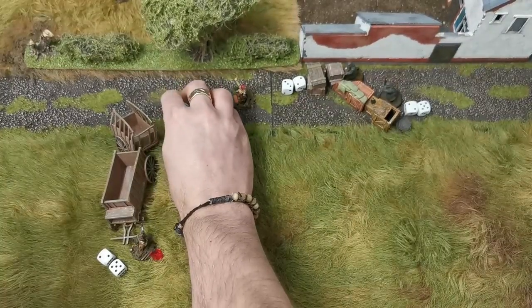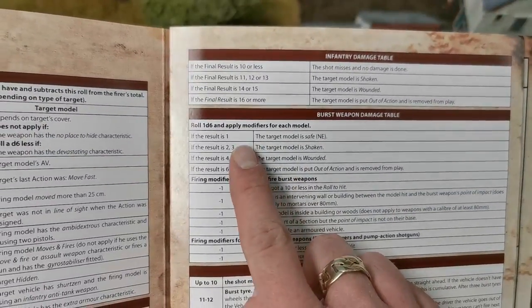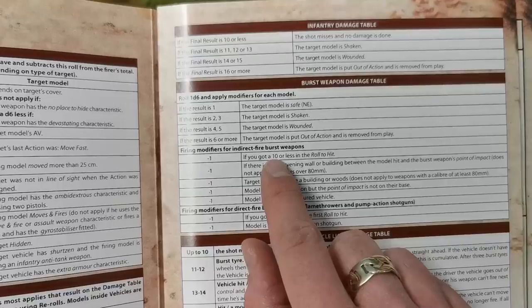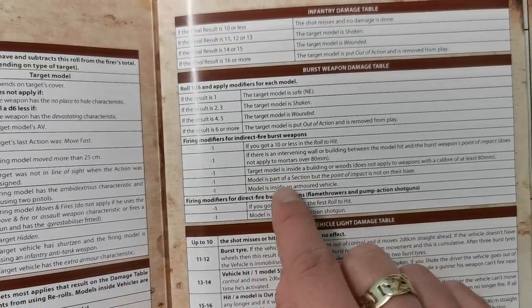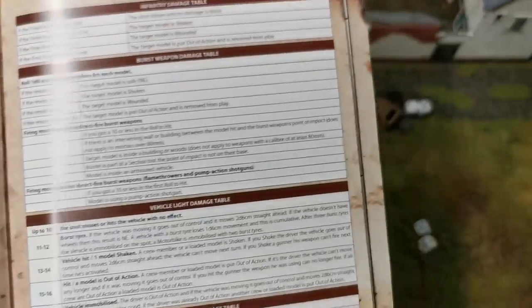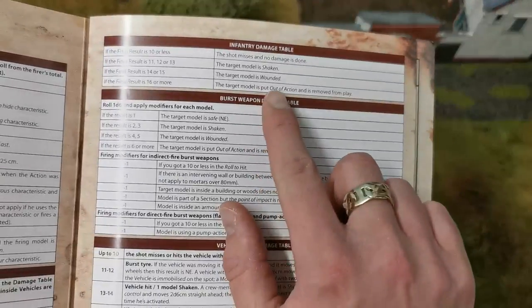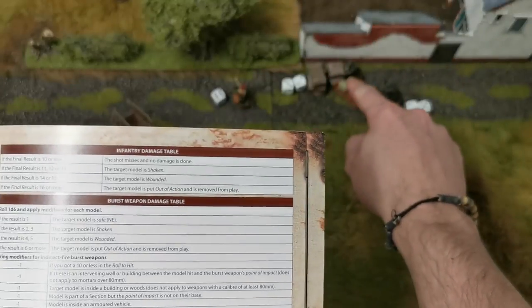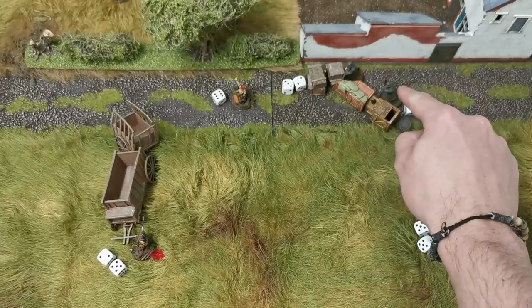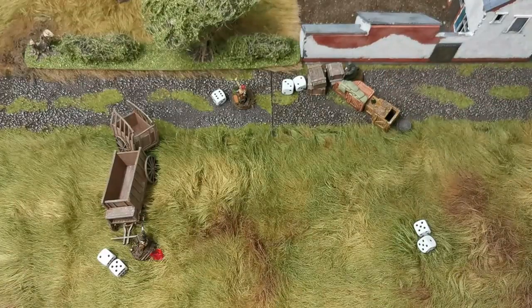As it's a blast weapon, everything within 10 centimetres is taking extra damage. The second German nearby is just within range, so he's taking damage too. We check the burst damage table — roll a d6, and with a 6 he's put out of action and removed from play. So the grenade wounded the first Grenadier and killed the second. That's one of the reasons I like this game: grenades are quite powerful if you manage to get them off.